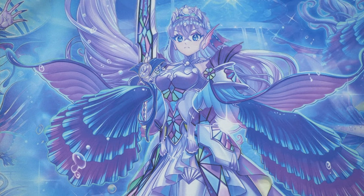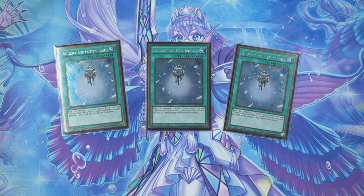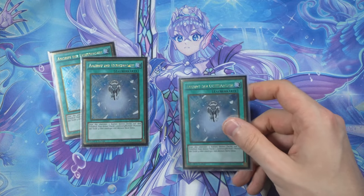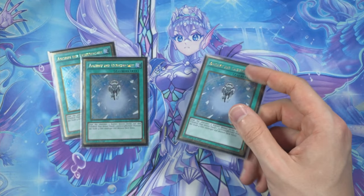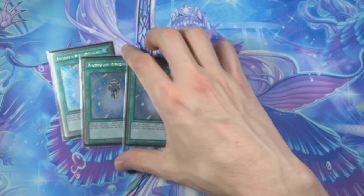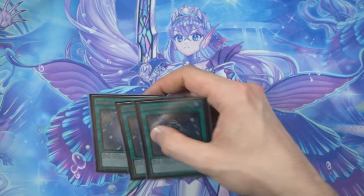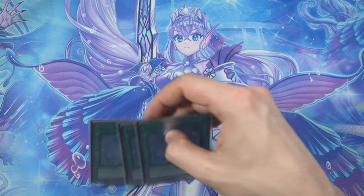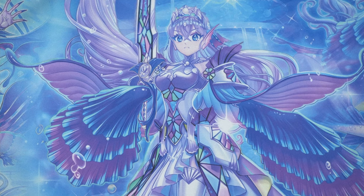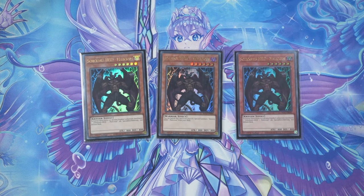We're also running Charge of the Light Brigade — an amazing card. Sadly it doesn't mill off its effect, which I guess means it can't be ashed. If your mill target is a Timelord name it's a bit annoying, but for other cards it's fine, and searching something like Vice or a name for Vice to discard is pretty nice.